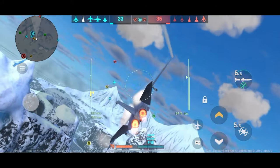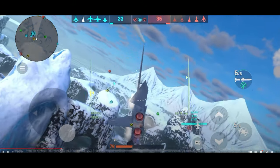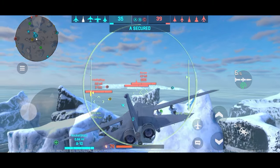Viper rolls over and he's looking down towards control point alpha, which has now turned red — meaning the red team is earning points. But he doesn't proceed because he sees there's a friendly F-15 already dealing with that control point. He's free to continue his battle.